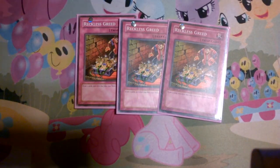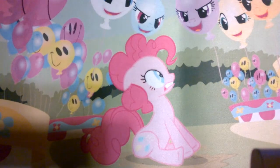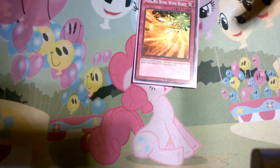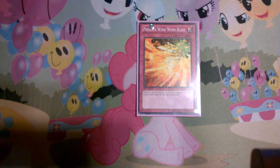Next, three Reckless of Greed. Like Upstart, you want to get to your cards faster. In theory, you don't need those two turns that you skip drawing — it doesn't matter because you're going to OTK. Again, in theory. Next, two Trap Stuns to help with the back row, which this deck hates. One Phoenix Wing Wing Blast, because this is just an overall good card. I've been switching back and forth between this and Raigeki Break. With this card, you get the effect of Lazuli and Obsidian off because they are sent to the graveyard.